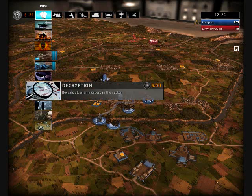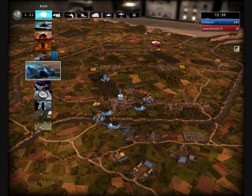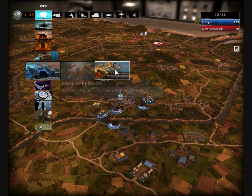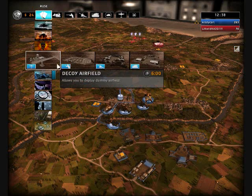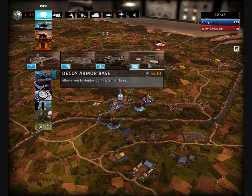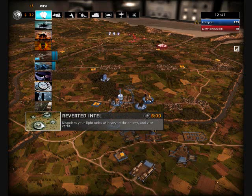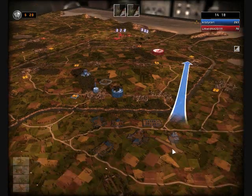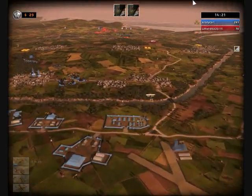Here I'm showing a bit of the ruses available: decryption, radio silence, camo net, espionage, fake tank assault, fake air assault, fake offensive with random unit types. You can also put down decoy buildings such as airfields, barracks, AA bays, and unarmored bays. Reverted intel is one I haven't quite grasped yet, but I have a feeling I'll be using it a lot in the future.